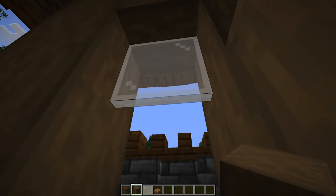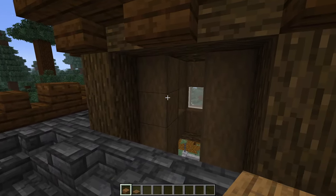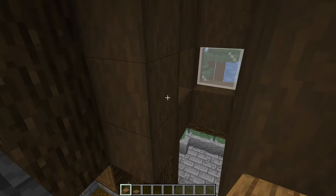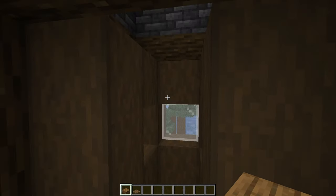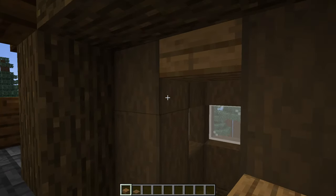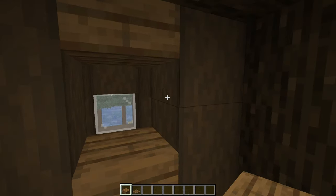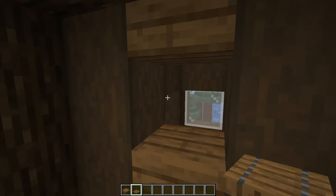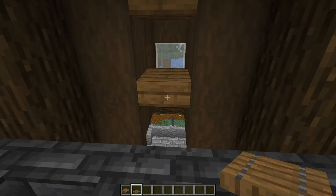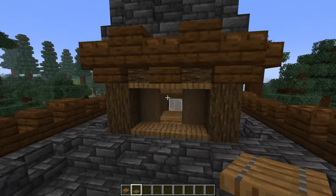Two more windows and four more wood blocks underneath and above them. For the side around the back of the build it's a little bit smaller so we don't have room for a full window. Instead, make a small one using slabs — start with a spruce slab at the top, leave half a block, and place another one. Then grab some spruce trap doors and add one in front of the bottom slab, one either side, and three along the top.